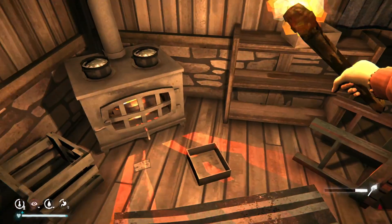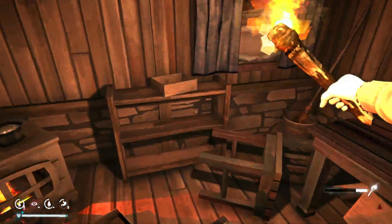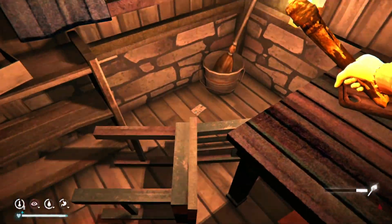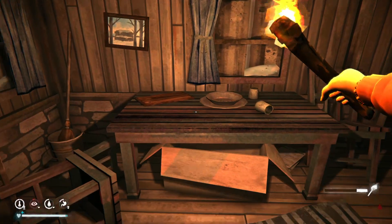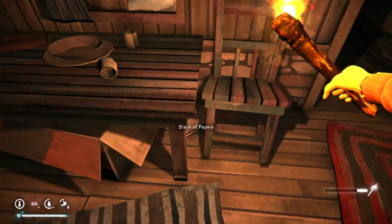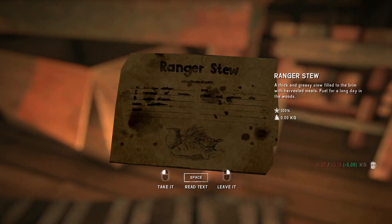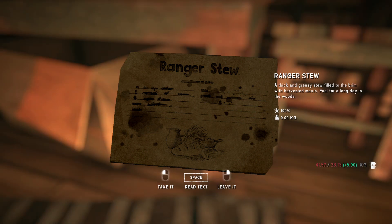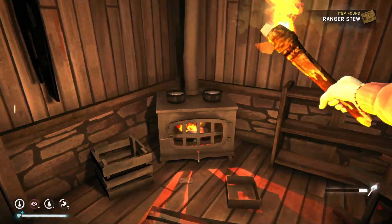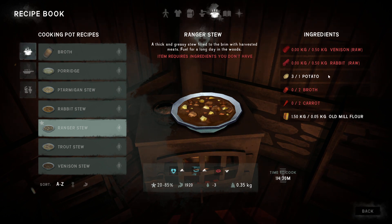Let's see if we can find that special recipe. I don't think that's it - I think it looks a little different. Oh, there it is! Ranger Stew! A thick and greasy stew filled to the brim with harvested meats - fuel for a long day in the woods. We have cooking level four so we can do this. We just need broth, and we don't have any carrots out here.